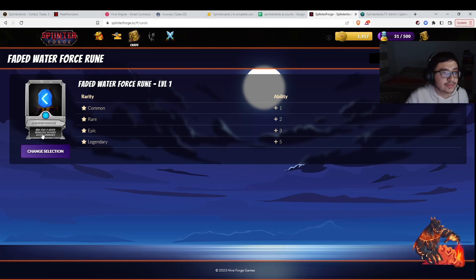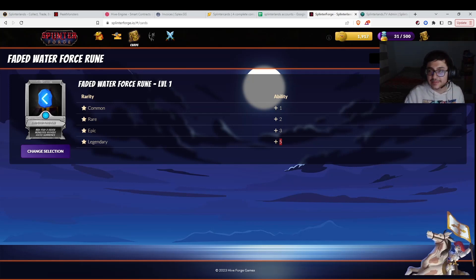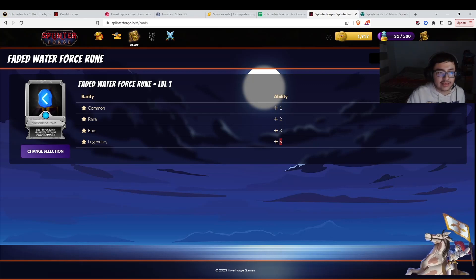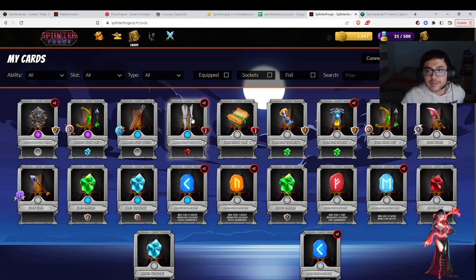The runes don't have to be combined the same way as gear, but you do have to burn them and level them up. Get rid of four commons to get a rare, get rid of four rares to get an epic, get rid of the epic to get a legendary. Runes also upgrade in what they can do — for example, this rare rune adds 2 water monsters without a water summoner, but if I upgrade it to legendary status it would allow 5 water monsters. No matter what, I think you guys should play this game — that's the basic idea of Splinterforge.